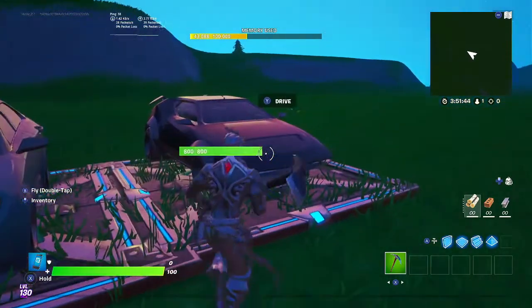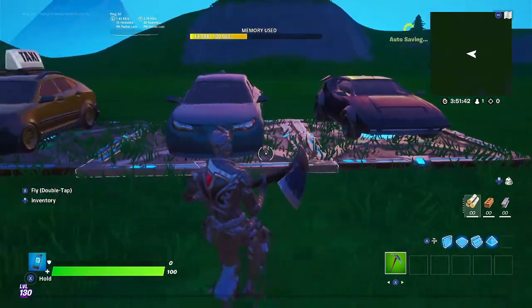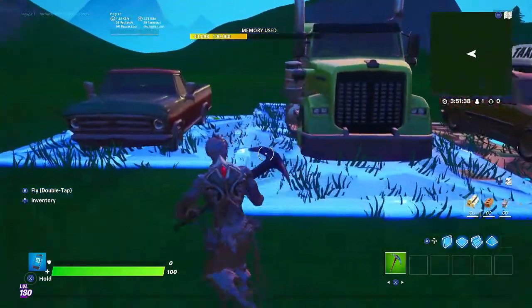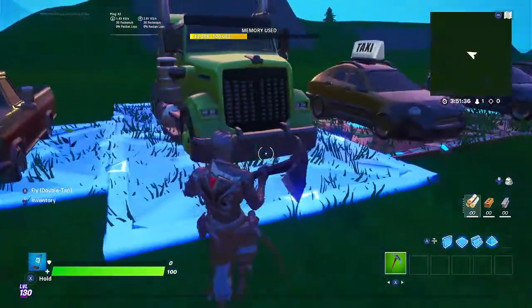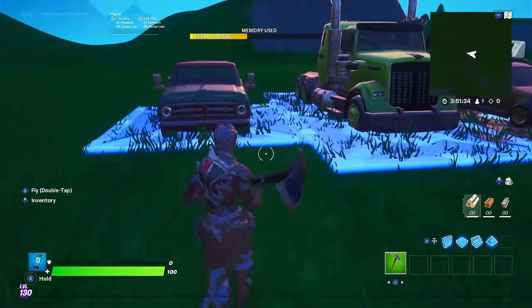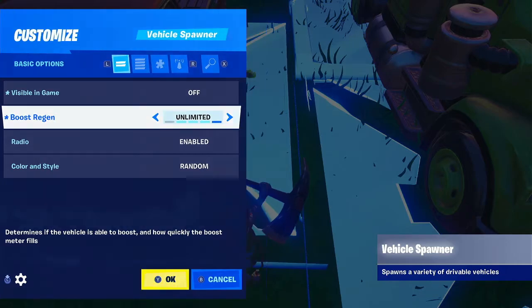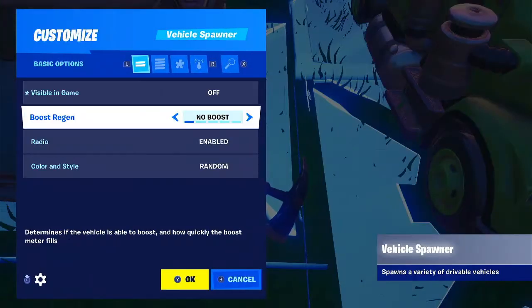So as you can see we have a whiplash, a prevalent, a taxi, a mudflap, and a bear. I'll start by showing you the bears so you guys can make a monster truck. Here I have visible and in-game off — that's why it looks blue at the bottom — but boost region we're gonna put unlimited so you will get unlimited boost.